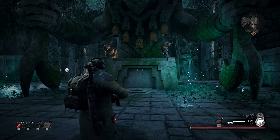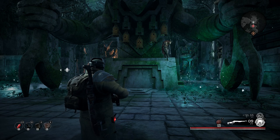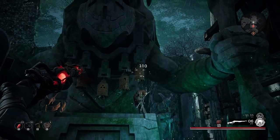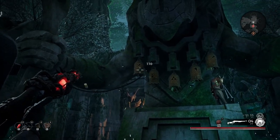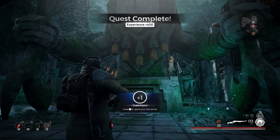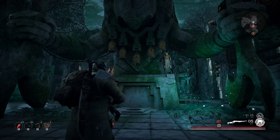Hello, today I will show you how to solve the bell puzzle. You need to shoot the bells in the combination: 3, 4, 5, 3, 2, 1. I hope this helped, and happy hunting.